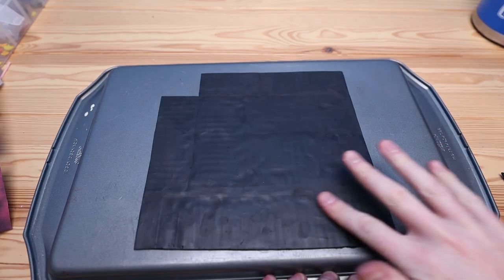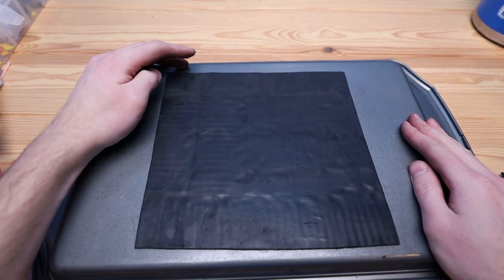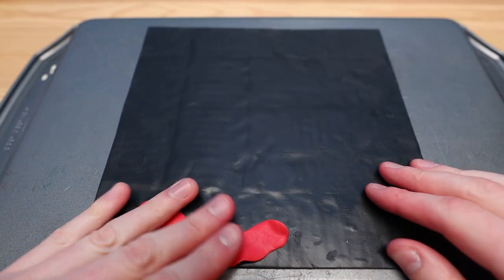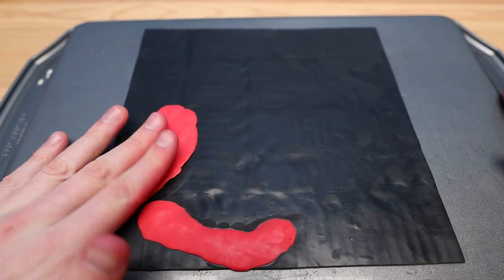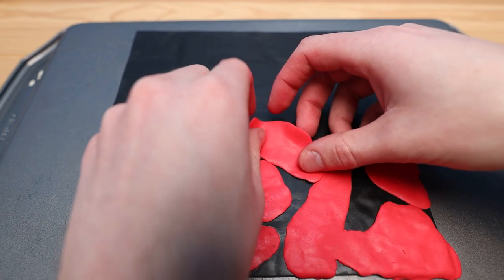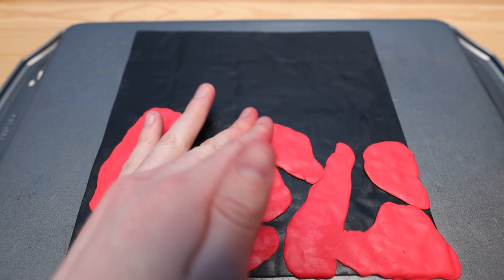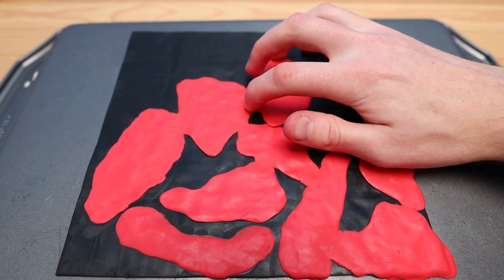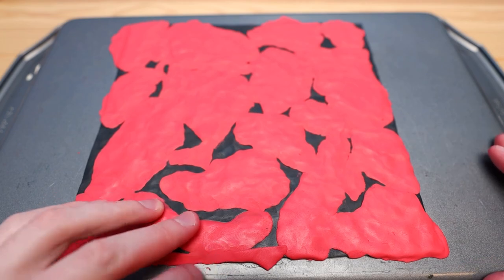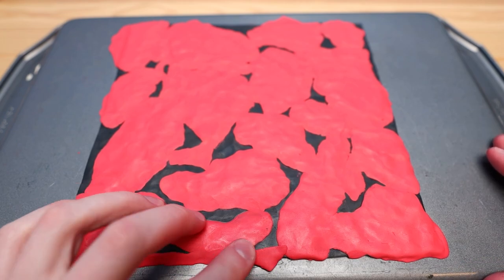Usually for my maps, I lightly mix together some blue and white, and it gets some nice little swirls, and that's what I use for the ocean. But for this one, I wanted to try something a little bit different. I'm instead just going to take a bunch of blotches of red and cover up the black surface, but leave a bunch of spots where you can still see the black from underneath. I think this method can work out for lava, but I don't think it would necessarily work for water.